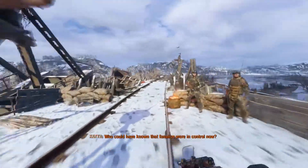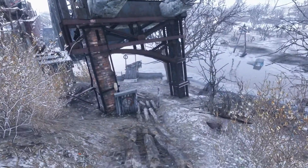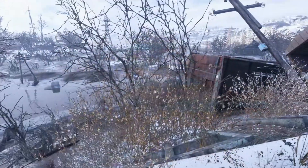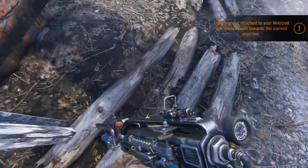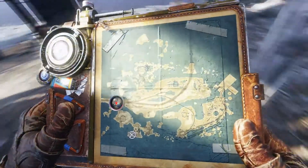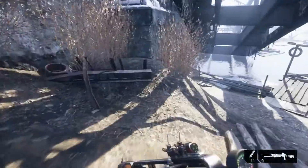I'm pretty sure we can come back here and go down here. Looks like we need to go over that way though. The compass attached to your notepad will always point towards the current objective. Where's the compass? It's pointing towards it - it's the red bit.